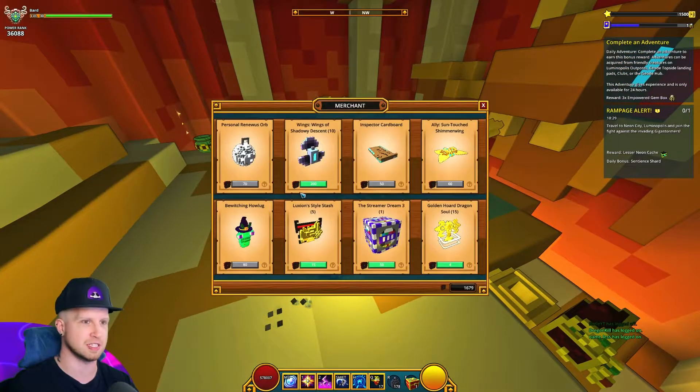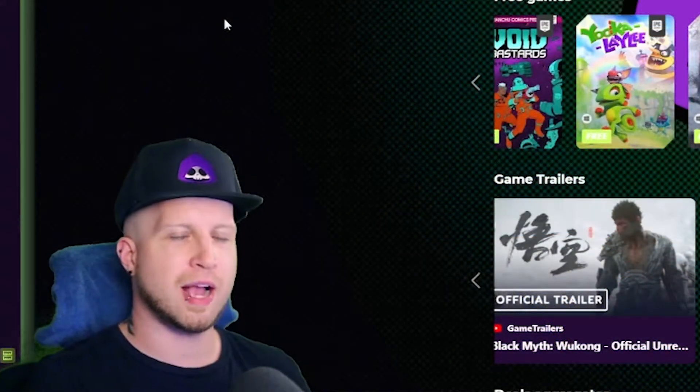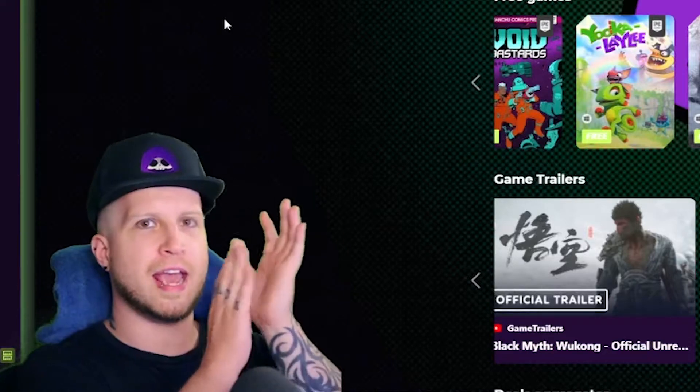Before we get into Luxian's inventory, let me take a quick detour — we got wings, we'll talk about those in a second — right after this sponsored message. Yes, that's right, I actually ended up getting sponsored!